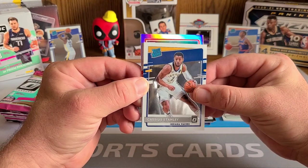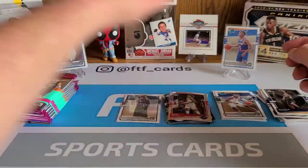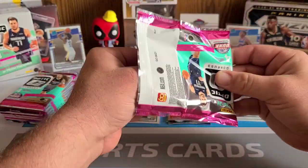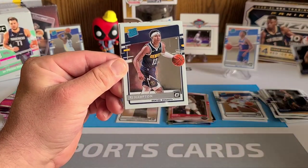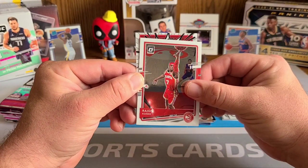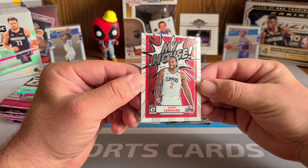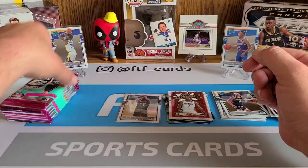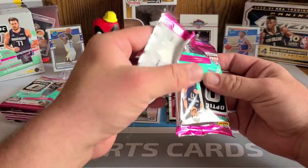Malcolm Brogdon and our next rated rookie is Cassius Stanley. We've got a silver pack — can we get a rookie? No, of course not. Kevin Porter — all righty then. We'll take that; we got the Ant Man, number one pick, the actual best rookie from last year's class. We got Steph Curry, our rated rookie is RJ Hampton, followed up by a Rajon Rondo. And we did get a My House — it's gonna be... Kawhi Leonard. Look at the centering on that bad boy too.